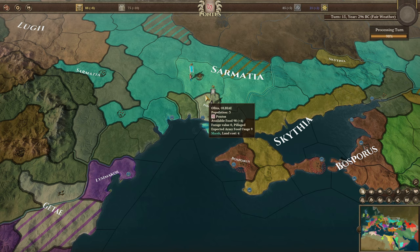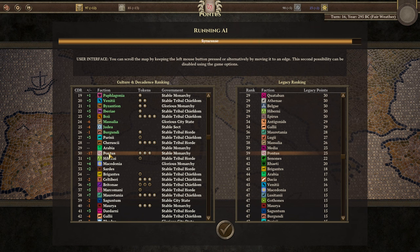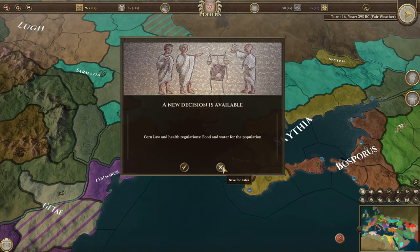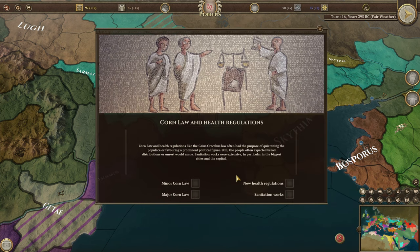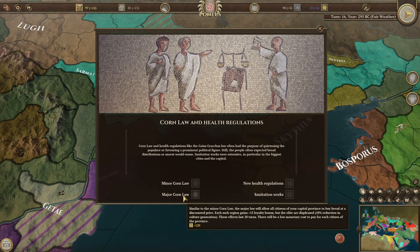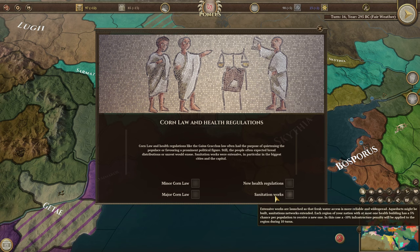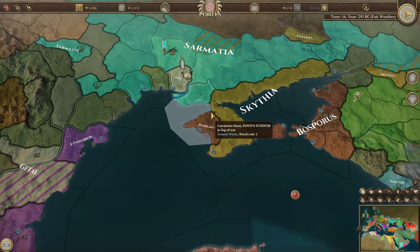We managed to take Olbia — Lysimachos probably won't be pleased about that. We've dropped down out of the CDR ranking now, so we need to spend some time not at war. We want to make sure we don't go too far down that ranking, so we need to build some culture. There's a decision for a corn law and health regulations, but we don't have enough money for it yet.